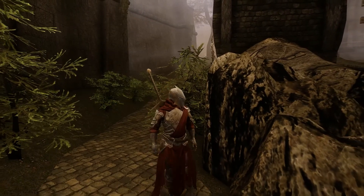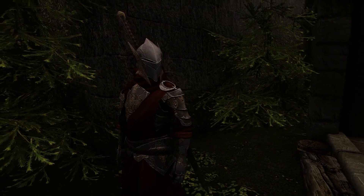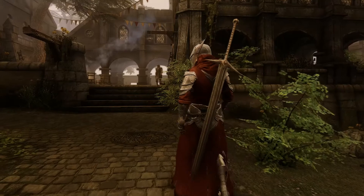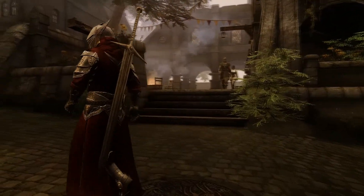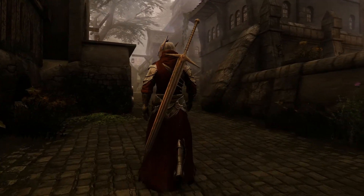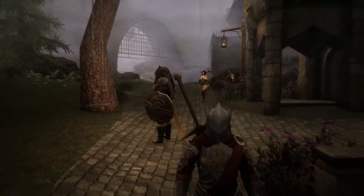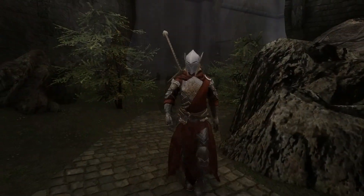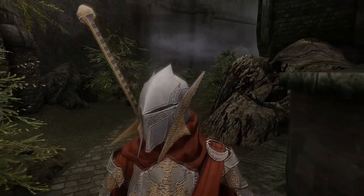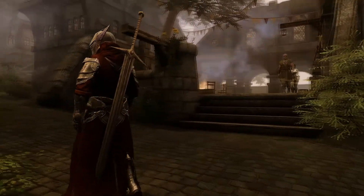Next up we have the Solitude Guard Armor, which is really cool. This is made by the same author who made the Whiterun Guard Armor. You can add this in the middle of your playthrough — you don't have to start a new playthrough. I did this in the middle of mine and it works perfectly fine. They'll be patrolling around Solitude and they have custom weapons as well. I forgot to check the stats and enchantments on these weapons and armors like I did with the Whiterun Guards, but I'm pretty sure they have some custom stats and they're stronger than your standard guard armors.